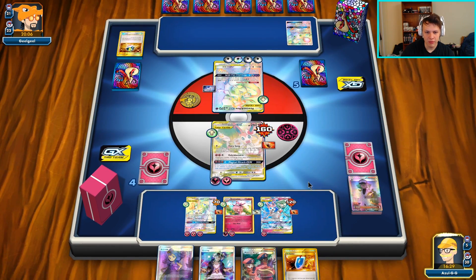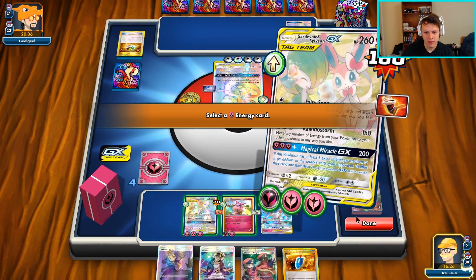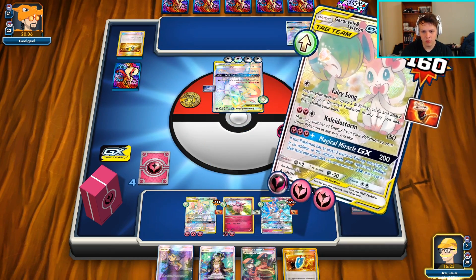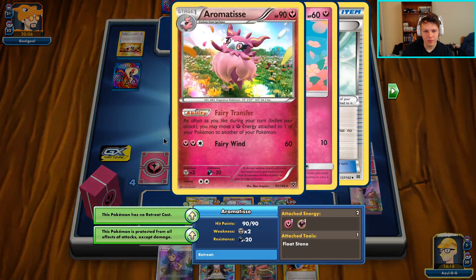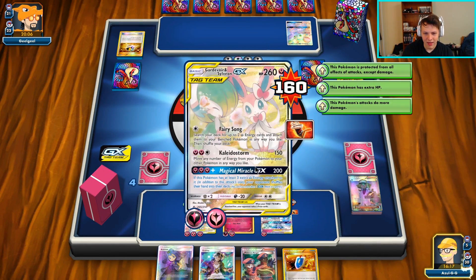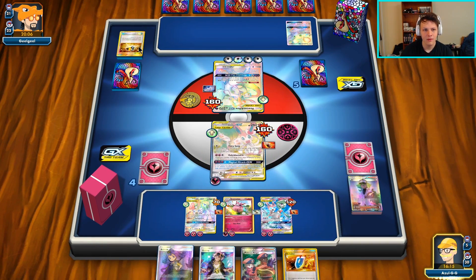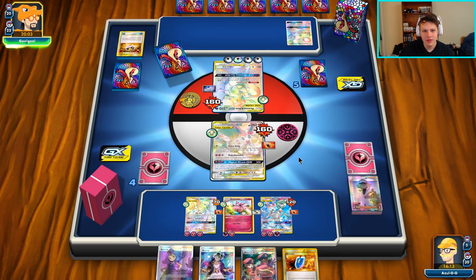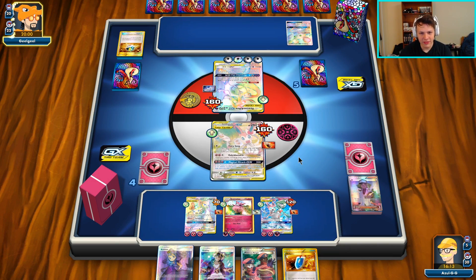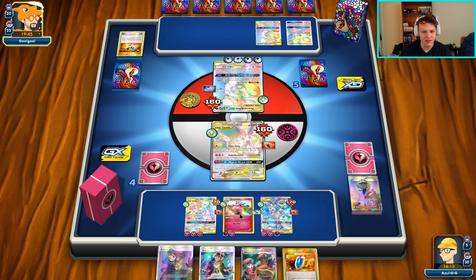We can't do that this turn. We're going to go Storm once again, move all the energy to the bench. They could bring up a Pokemon and use Damage Change on our Aromatisse if they really wanted to. But we finally have our Pokemon Ranger! We are finally going to go Pokemon Ranger and knock out that Mewtwo next turn. When they use Flash Ray - the only other thing they could do is Guzma this guy up and Damage Change to heal all the damage.